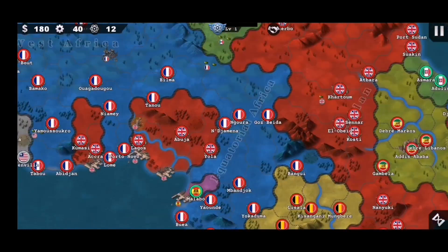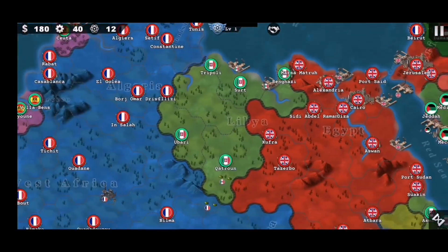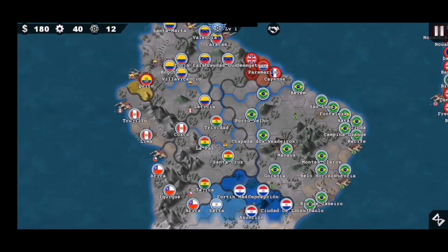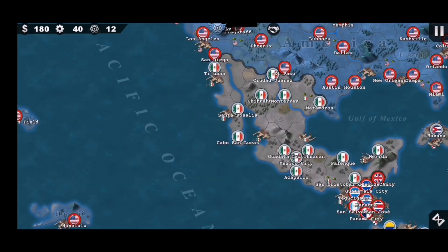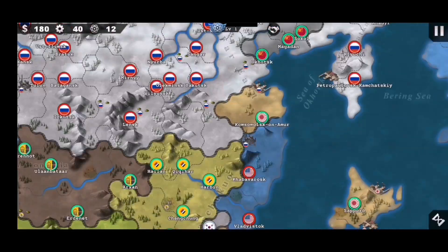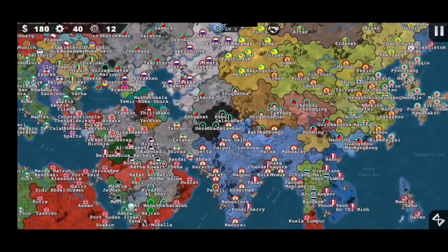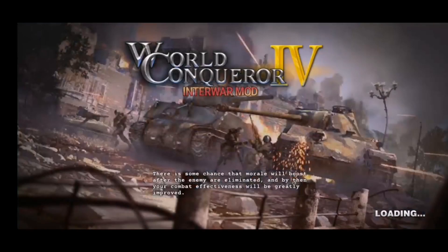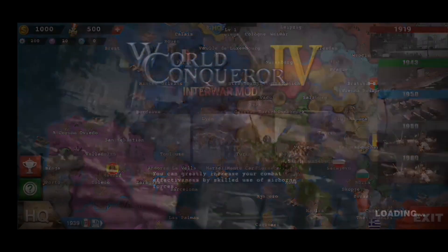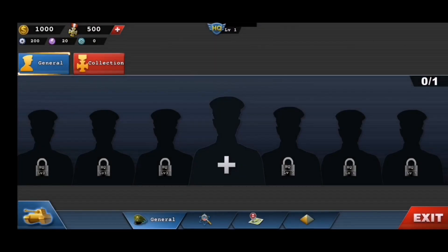We got Ethiopia — pretty neat. We got this bit down here in North Africa — pretty nice. Again, I'm pretty impressed how accurate some of these borders are; something you don't really see much. So yeah, I think that should be it for the conquest. I'm not sure if they changed anything with the generals. But I know he did add a lot of wonders — we'll check that out later.